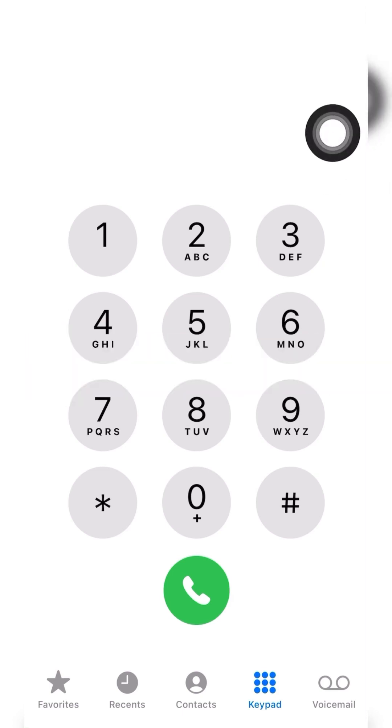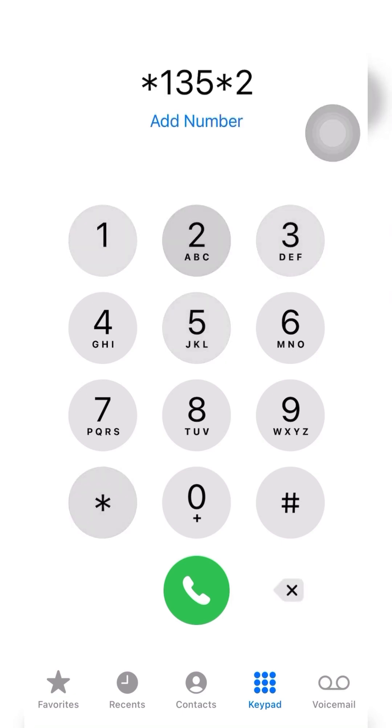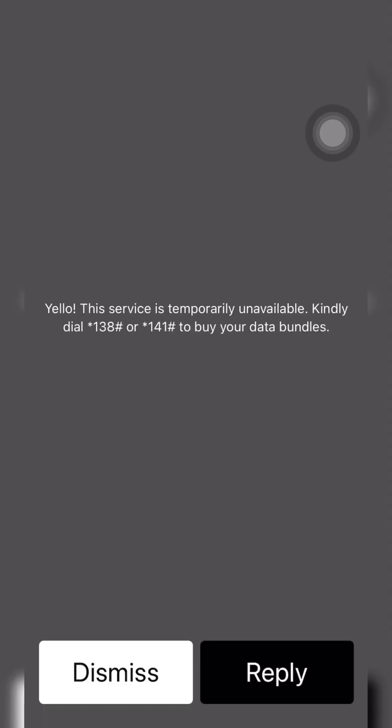So you know that we have the zone bundles. If you try to purchase any of the zone bundles using star 135 star 2 star 1 hash, a message appears telling you that it's been temporarily unavailable. So they suggest you dial star 138 hash or star 141 hash to buy other data bundles.